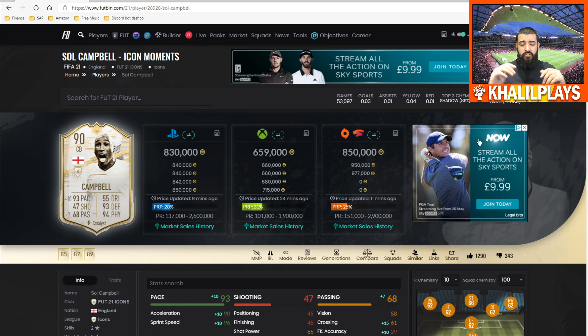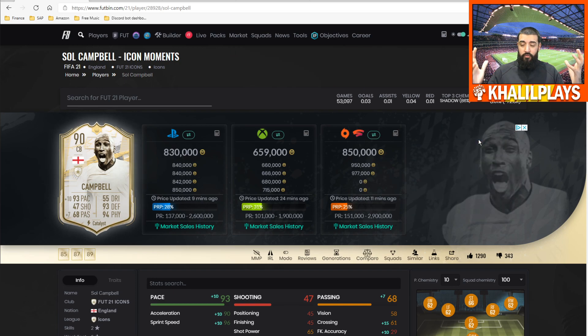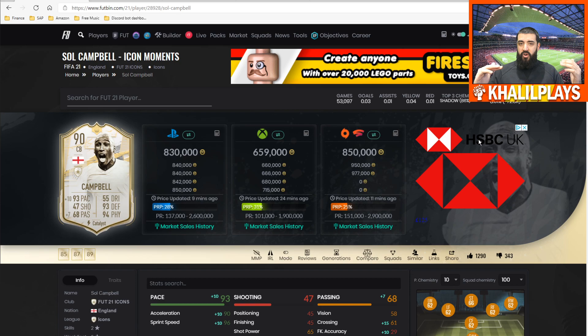I would not be recommending you guys do this SBC at all. Even if you have untradable fodder, I'd save it for something better. I don't feel like these SBCs are good value — Campbell, Pirlo, and Drogba particularly. Campbell's prices will continue to dip and I think they'll actually dip below the icon SBC prices before the end of the season, so hold off on buying the tradable version until the price drops.